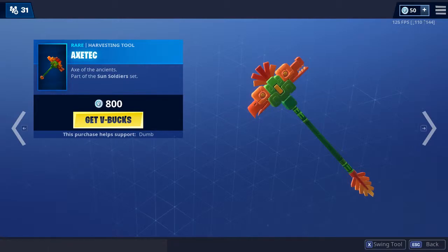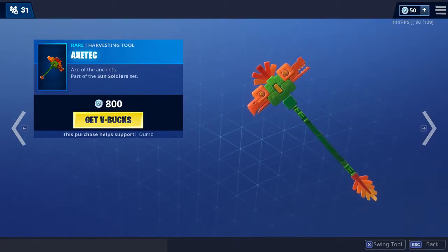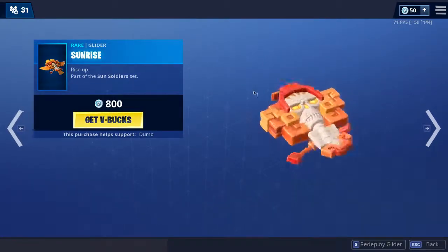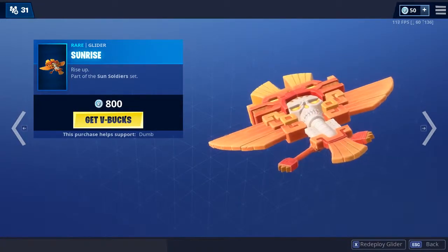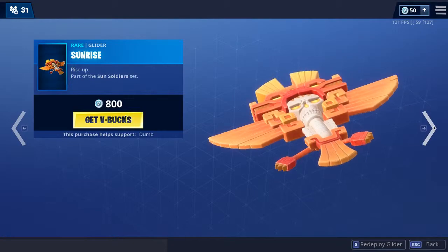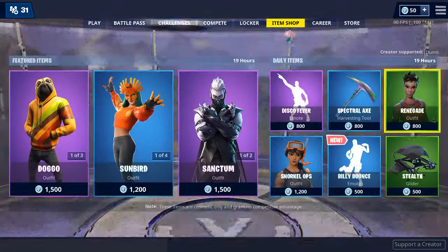And Axe Tick — yeah, pretty cool. Very, like, gritty. And Sunrise — pretty cool glider. This is kind of the Sunny Step set. Yes, pretty cool.